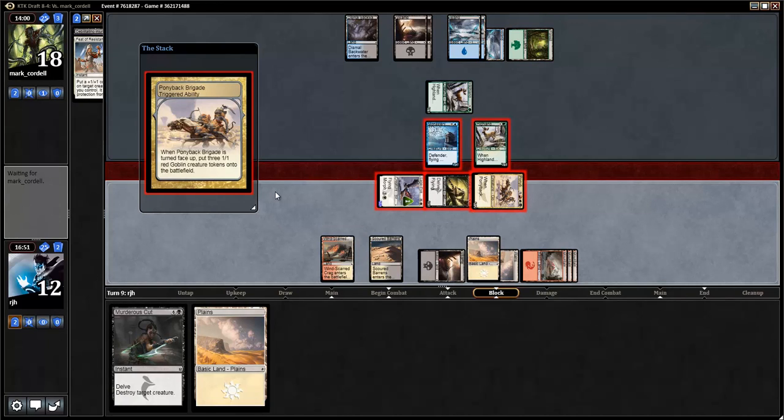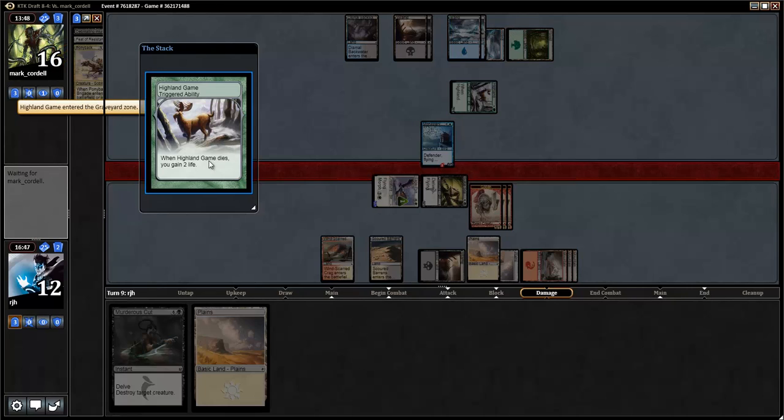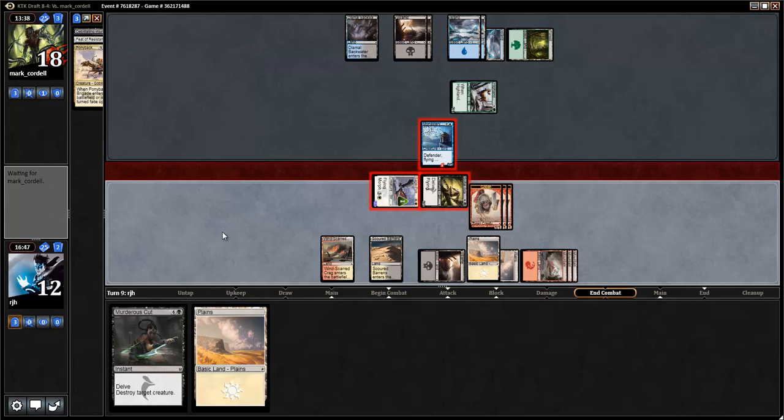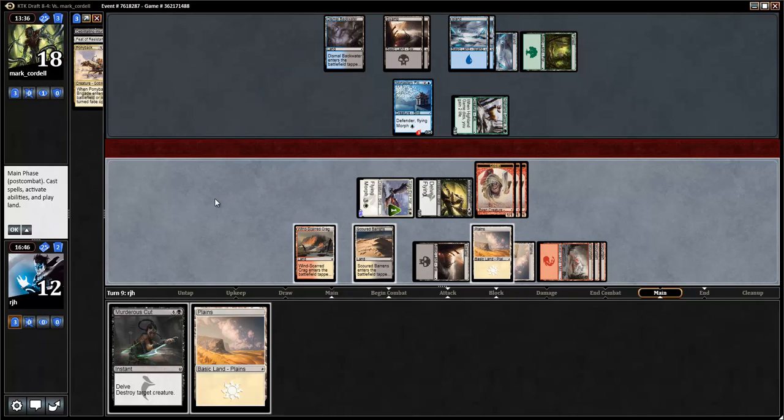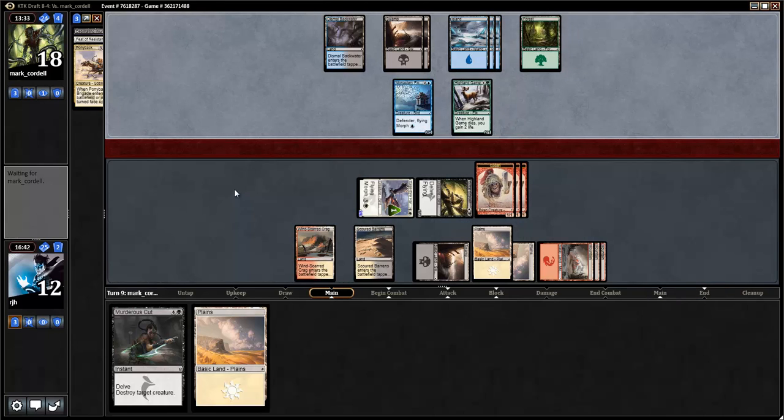My opponent does gain the life, but we're getting the board state locked up right now. I'm worried about all the cards in hand my opponent has. I'm going to not play my Plains — I'm trying to think if there's a reason why. Any discards that happen, the Plains is going anyway. No, we'll just leave it up. It's only because I can cast Murderer's Cut anyway, so there's no need to play the Plains. I've got plenty of mana.